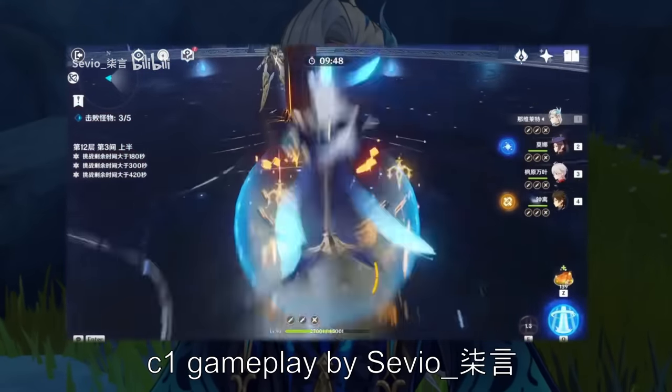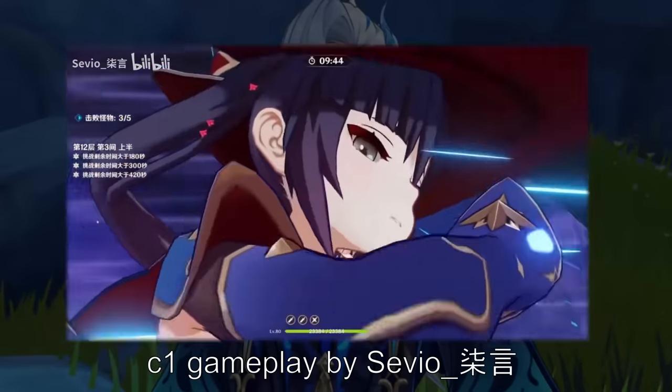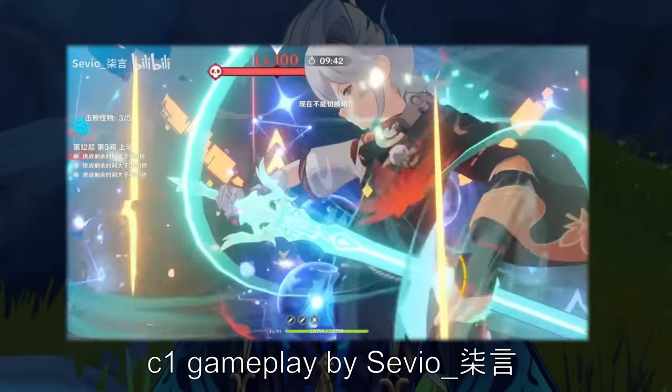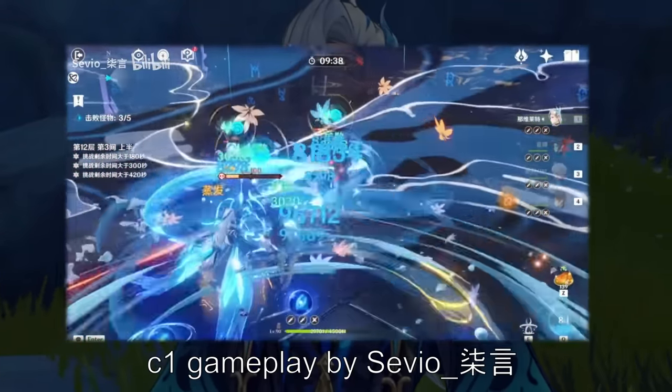It is possible that if there's an AoE chamber with very low HP enemies, spinning could be used at lower budgets, but in most situations this seems very unlikely, and even then this tech might get patched out — I'm not sure.